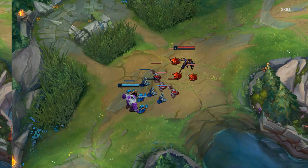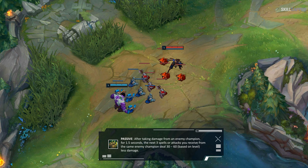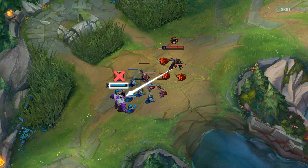A lot of players default to the Boneplating rune since it's generally the most effective in the resolve tree, but it does absolutely nothing against champions who can easily play around it. Boneplating is only useful if you take damage after the initial hit. Ranged champions usually look to poke you down with single auto attacks, so Boneplating gives no value. Whereas Second Wind is always proccing off every instance of damage, and its value skyrockets because you'll be taking very consistent damage throughout the lane.